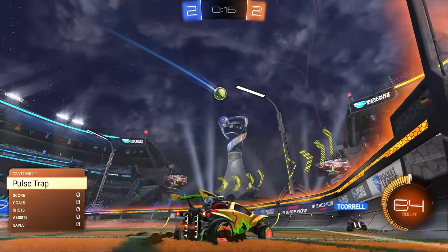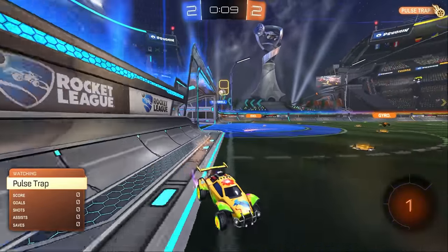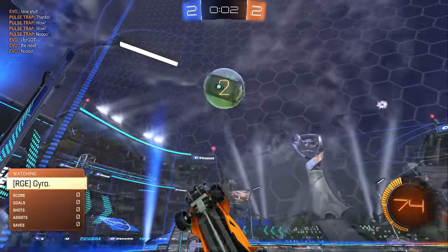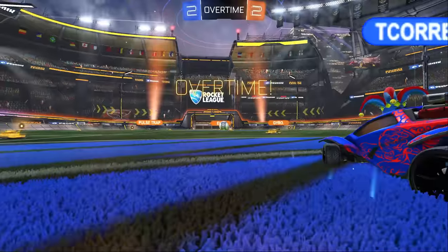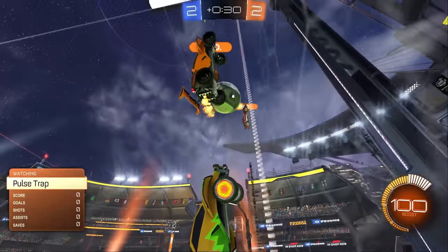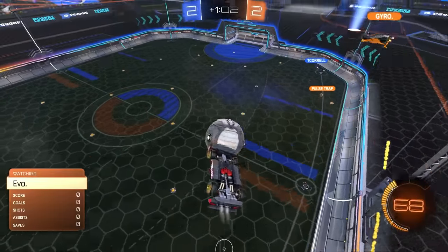Poor Gyro. I think Gyro's playing worse with jump. He's having some trouble getting in between Evo and Trap — they just keep getting in the way. Look at the space — he's going to get it all set up right here. No! Look at these chasers. This actually looks like my lobbies. I'm still a little mad at T-Corell for blocking Gyro. The double reset was there, man.